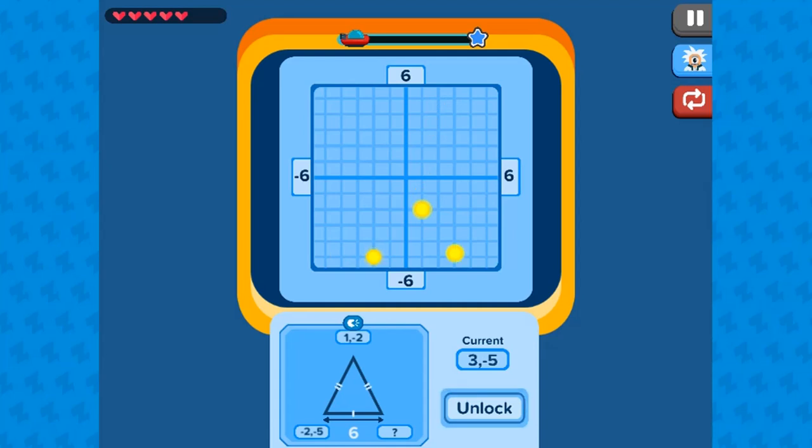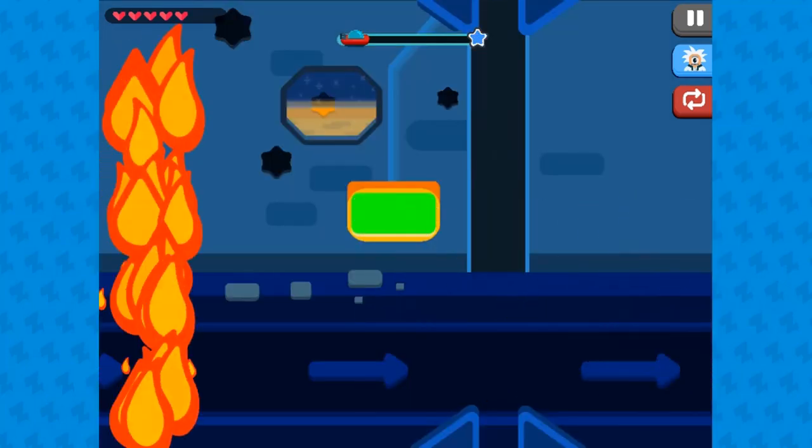In this game, students will draw polygons on the coordinate plane given coordinates for the vertices, and will use coordinates to find the length of a side.